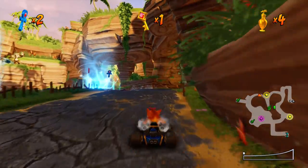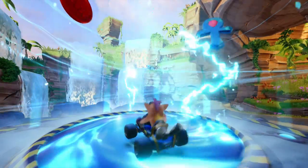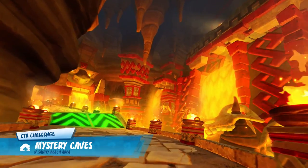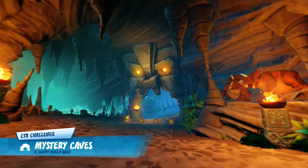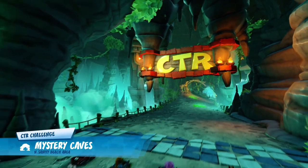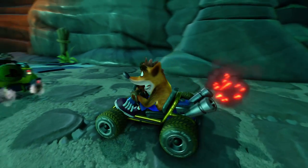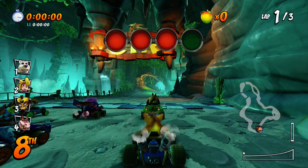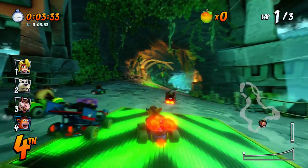Our next track is over here - we're doing Mystery Caves CTR Challenge. I still really love this track, all the added details and just the course itself I always really enjoyed. So we know where the R is - it's over that right turtle, the very first turtle set we run into. I don't know where all the other letters are, so we're going to have to figure that out as we go along. I think I remember - one of them should be on one of the jumps with the meteors, and the other one might be like at the end of where a path splits.